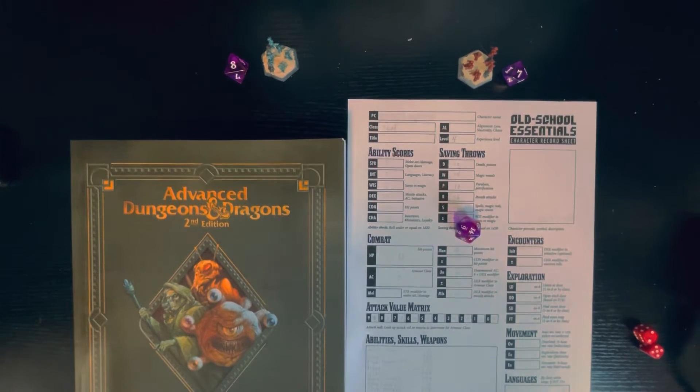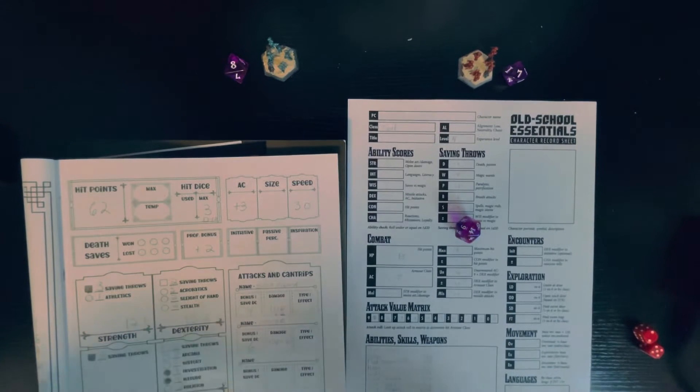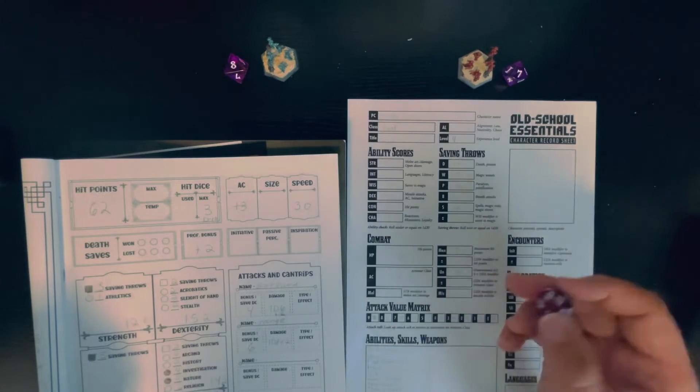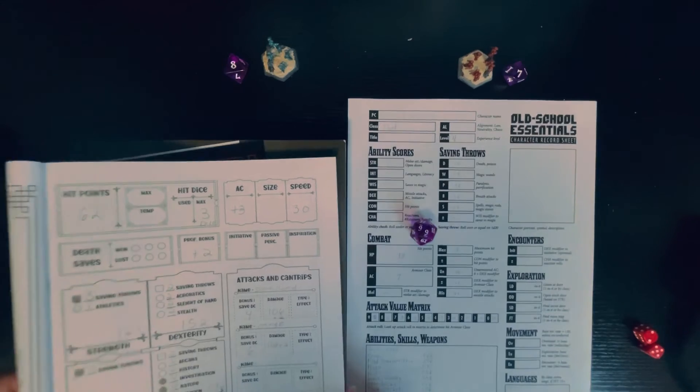If you still want to compare THAC0 to newer editions, I'm going to take my girlfriend's 5th Edition character and run it through that. Let's say the monster she's attacking has an armor class of 14. We got a 9: 9 plus your proficiency bonus of 2 is 11, plus let's say a Dex-based attack bonus of 2, so she got a 13 — she misses. We are now adding more steps to this. I'm not forcing you to use THAC0 or telling you it's better; I'm just saying THAC0 does not deserve the hate it gets. We are literally doing more steps in the other editions.